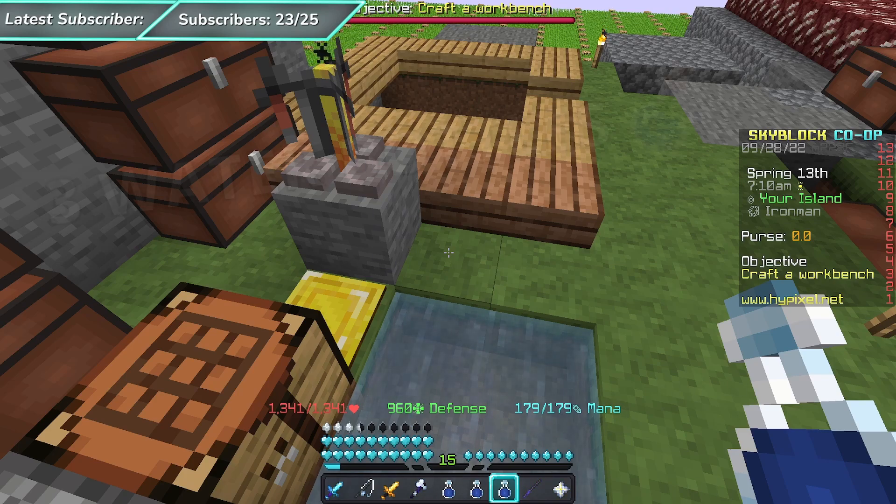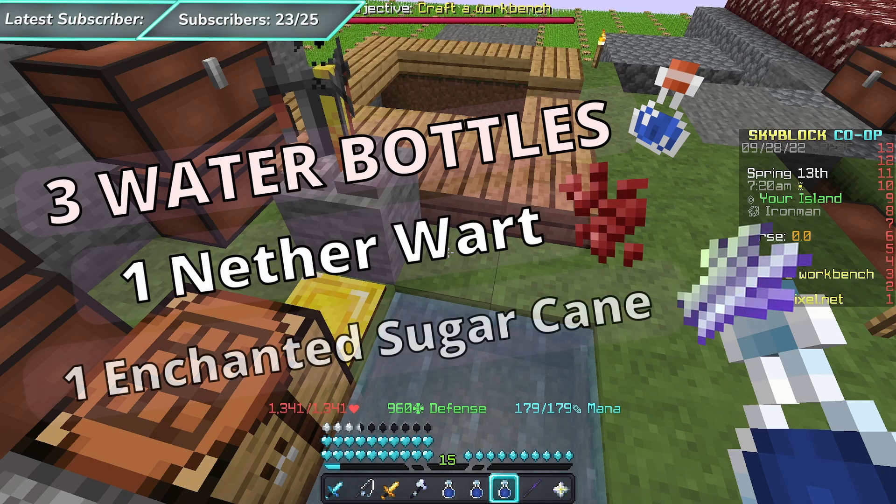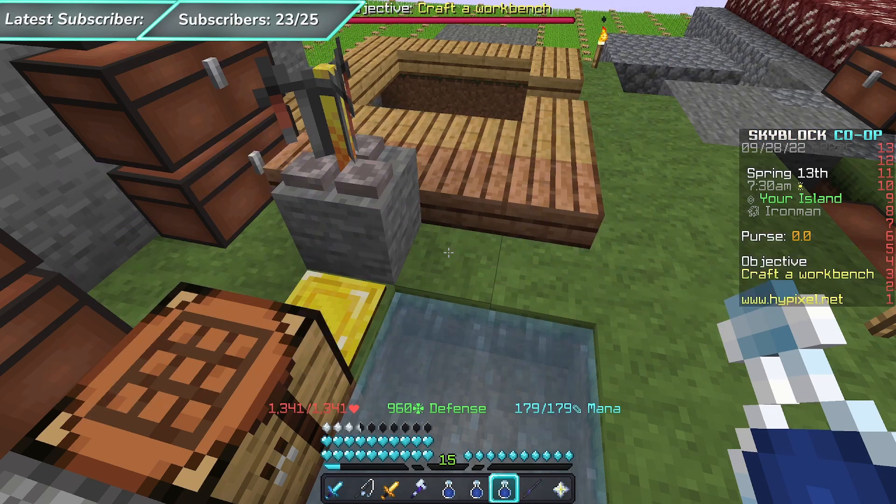What you're going to need are three water bottles, one nether wart, and one enchanted sugar cane. I'll also show you how to get dozens of enchanted sugar cane later on in the video, so make sure you stick around for that.